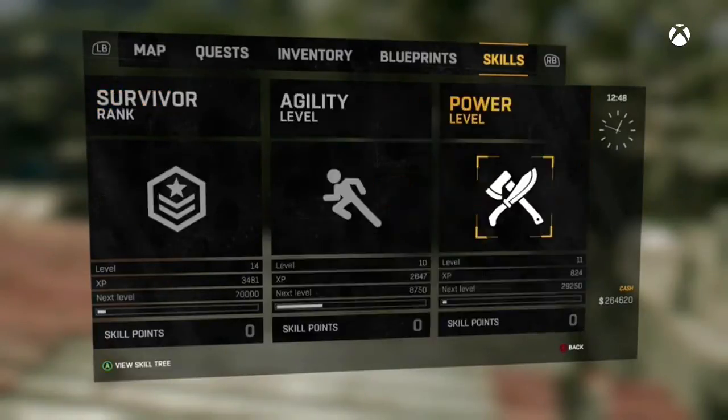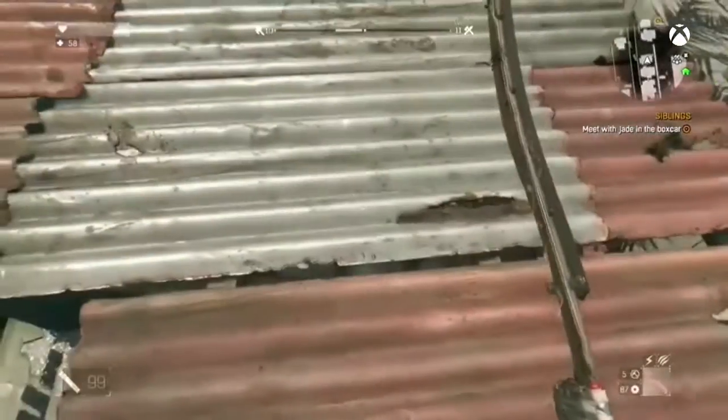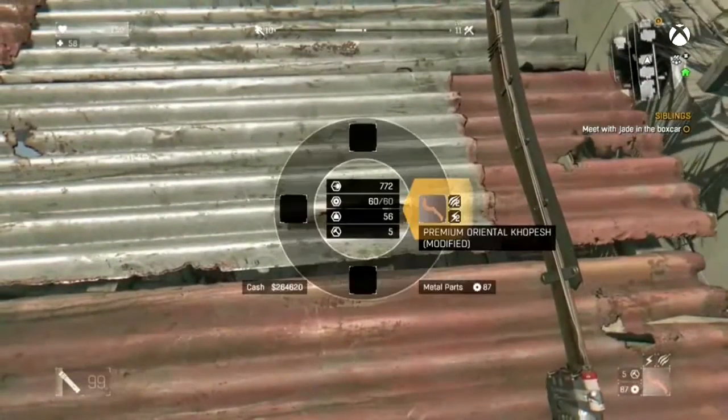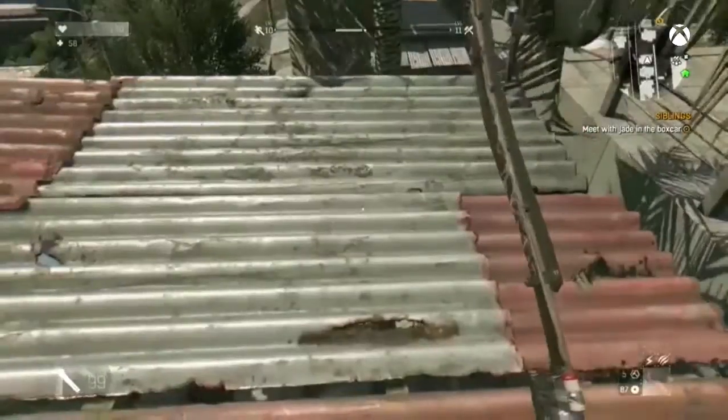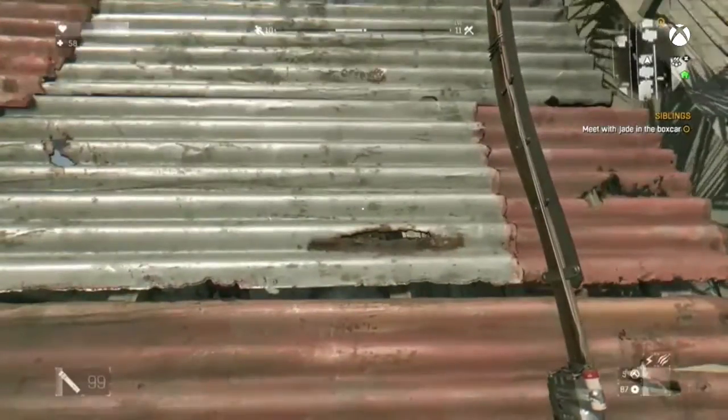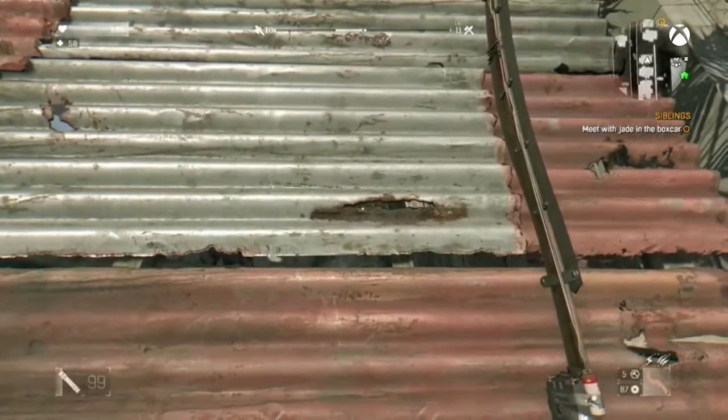Once you know that you have that skill, all you're going to need to do is have a melee weapon that you would like to duplicate. As you can see here I'm using this thing — don't know what it's called. Once you have the one you want to use, all you're going to want to do is look at the ground and press the right stick twice so you go into the throwing stance, as you see here.